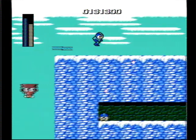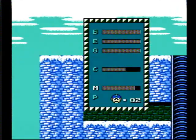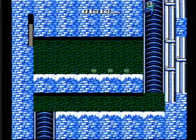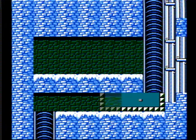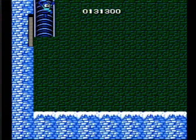Wow, that was really easy. Usually when I use the magnet beam, it ends up glitching out and I end up falling to the abyss anyway, and I find it just easier to use the blocks. Whenever you find weapon energy, you don't want to just grab it willy-nilly, especially if you're still on your Mega Buster, because your Mega Buster obviously doesn't have any energy that needs to be refilled.